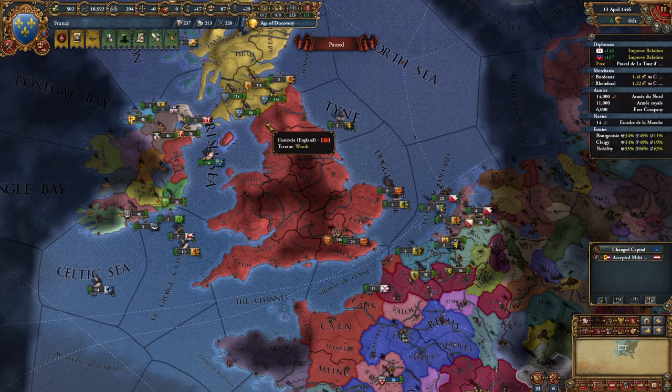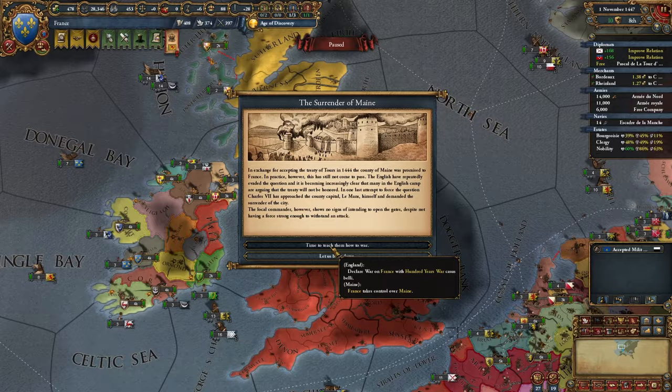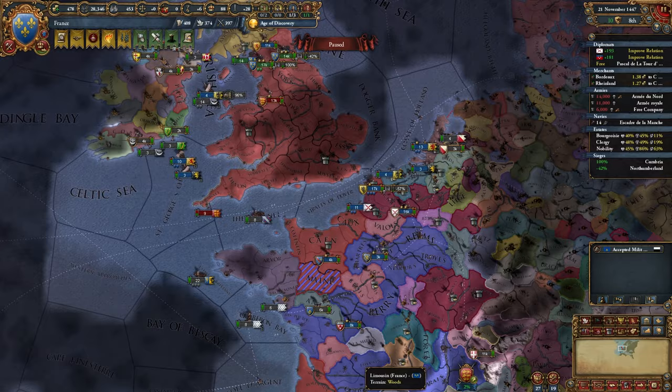We'll get a chance of being the powerful controller. If England actually gets the Surrender of Maine — like in this case — you'll want to Alt-F4. We got the Surrender of Maine; we'll select the first option. Time to teach them how to war. We're just going to send our stacks here and here. I need to hide my ships too — I don't want those dead. During this war I'm going to fabricate claims on Provence. The dream is that he gets excommunicated, but that probably won't happen.